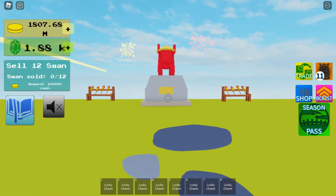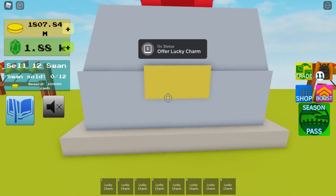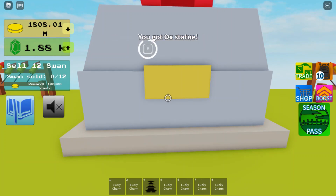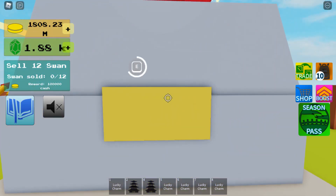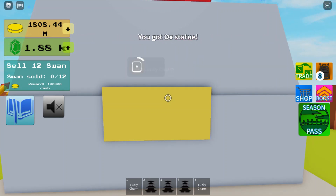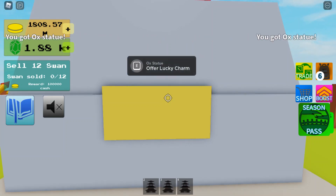So it took me like ten minutes, and I've got eight lucky charms, so I'll see what I get. Lucky essence — that's good. So we've got the two lucky essence we need, but I've got a few more lucky charms. Third lucky essence, Chinese lamp, and three ox statues.